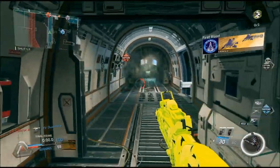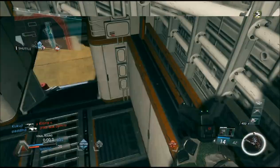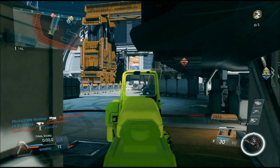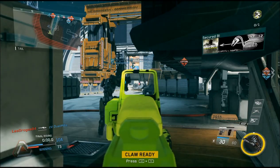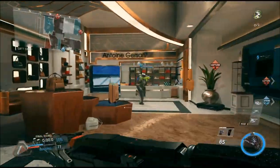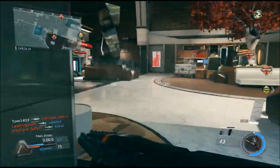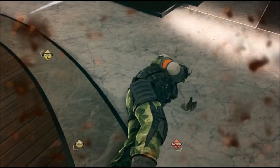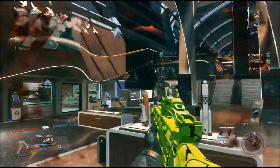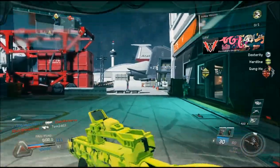I'm enjoying the chaoticness. It can get a bit aggravating when you're getting shot in the back or spawn trapped, but there are times when you are doing really well. When you do well, this game is very rewarding. Double kills, triple kills, quad feeds — a lot more rewarding, because the time to kill is a lot faster. You get absolutely shredded if you're not careful. So if you turn on somebody and get a double kill, that feels really, really rewarding because you're being shot at by two people and the TTK is very fast.